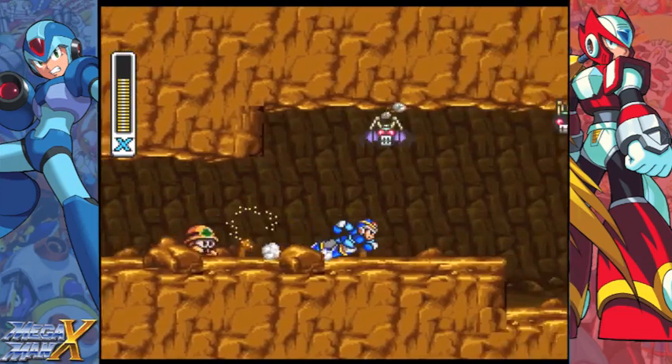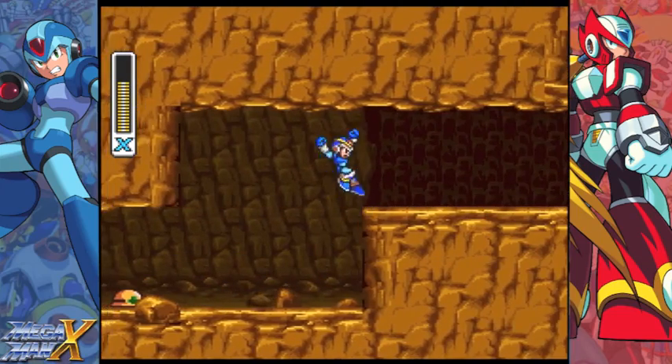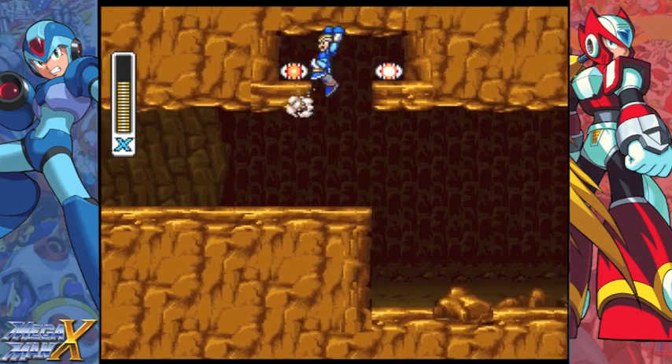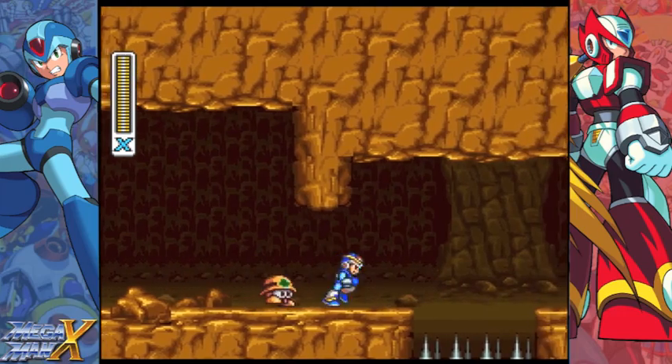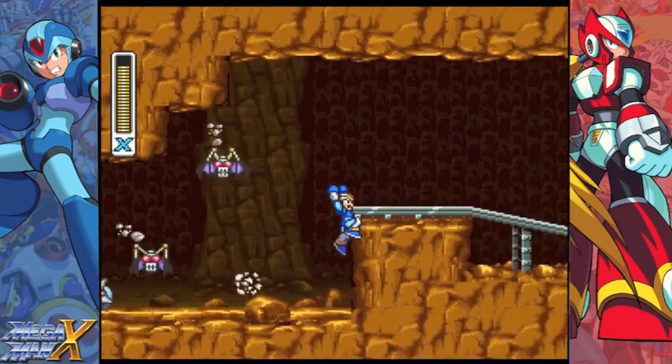I recommend dash jumping because there's something we actually need to get here. Dash jump and you can actually headbutt those bricks to get the life energy. I was going to tell you to get the other one to fill your sub-tanks — but those are spikes, and spikes are insta-kill.